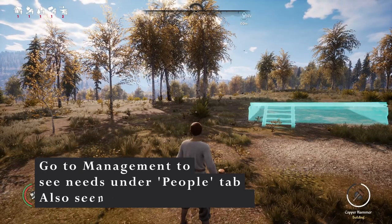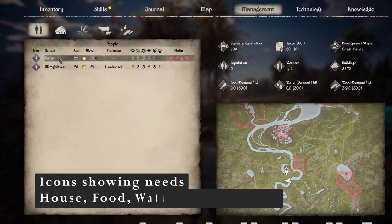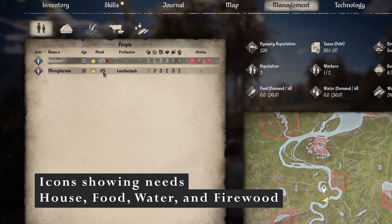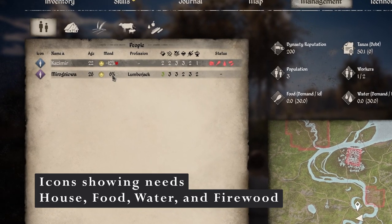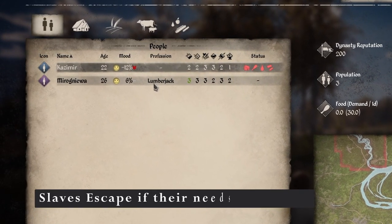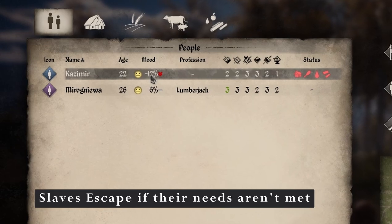If you press N, you'll be taken to the management screen. Here we can see Kazimir has no house, food, water, or firewood. But Mero — she's a happy lady. 6% happiness. We're doing so well as the master of these slaves in this village. At least Big Daddy doesn't have to be a lumberjack anymore. Because Kazimir is in a negative mood, if we leave him too long with no house, food, water, or firewood, he will leave.